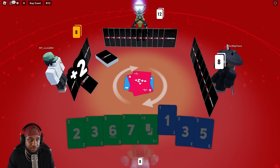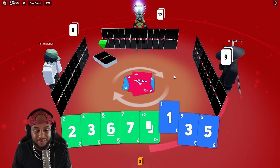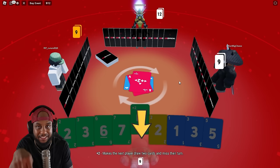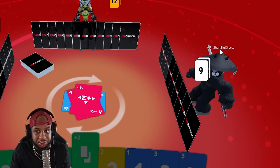We love playing this for game night as a family. Can I throw that two in? Oh, plus two. I don't have it, I have to draw. My cards are going back up, I have nine now. They need to be going downward, not upward. There's no way I'm losing to short big cheese.